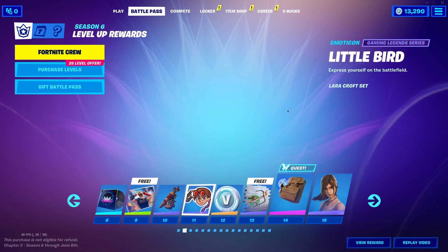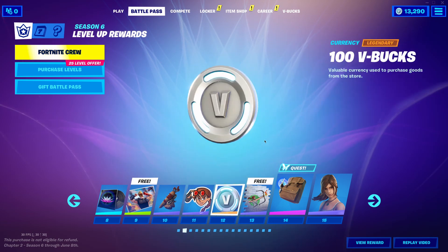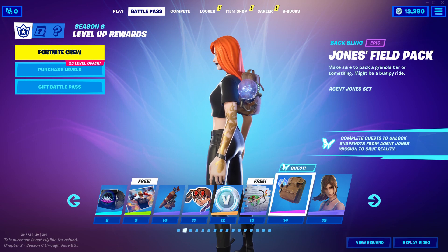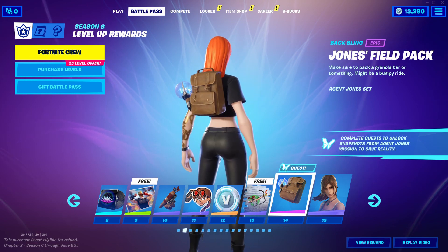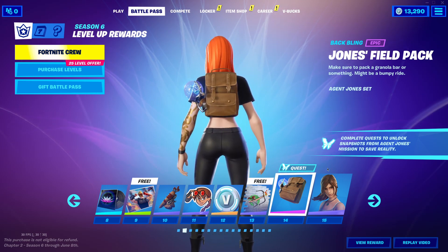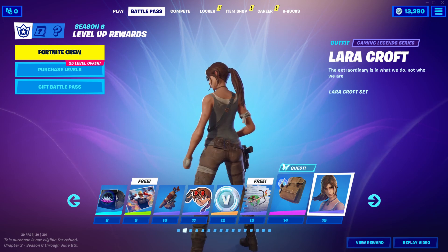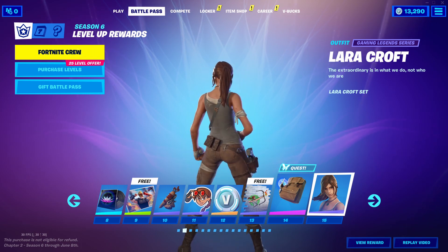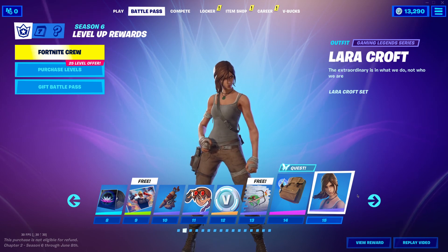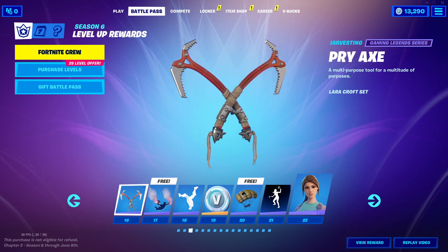It comes with Lara Croft, and I cannot believe we have Lara Croft in Fortnite. Then you get an emoticon, V-Bucks, a spray, this backpack — I love the compact size of this, this is so cool. I am honestly going to use this a lot. It's the Jones Field Pack. And then Tier 15 is Lara Croft. I can't even believe that we have her. I love the look of her. I'm so glad they're doing more skins with longer hair. I want more skins with longer hair. And we got a sneak preview of her in the event.